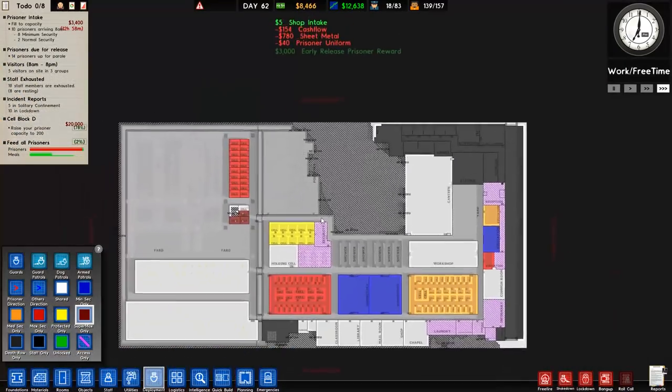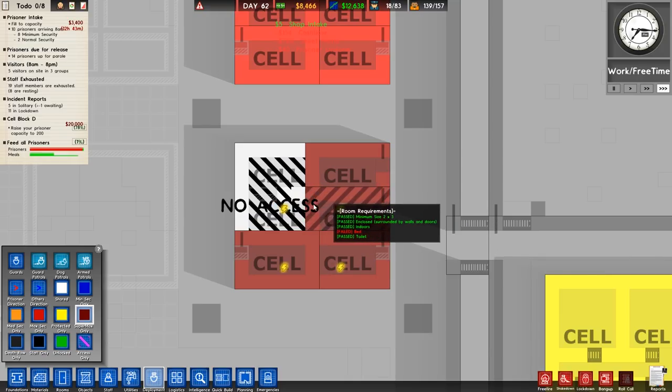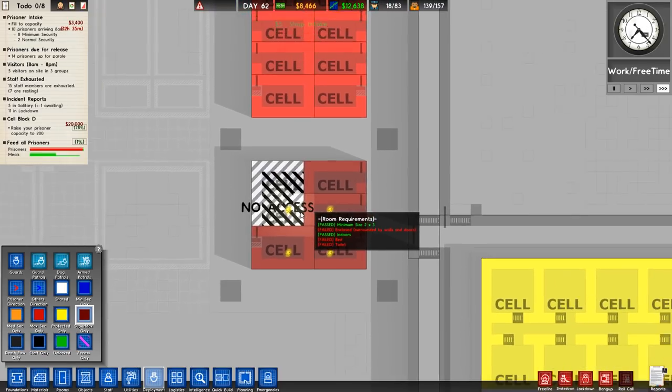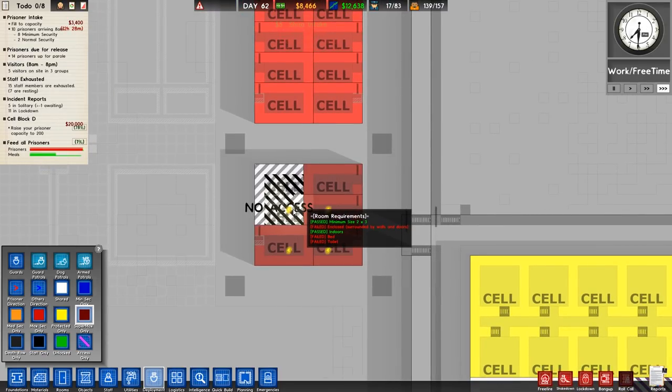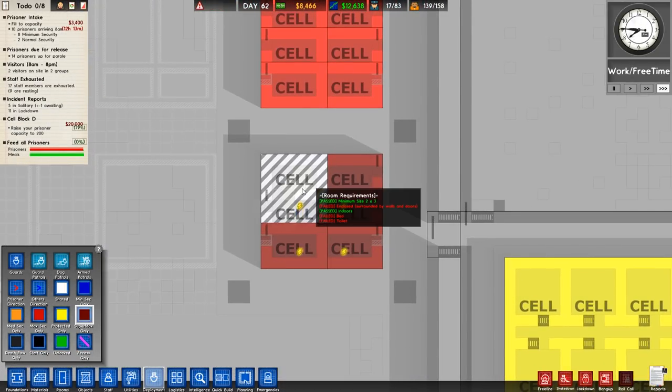Apparently there's a tunnel near the canteen — we'll get rid of that. So cell block D: raise prisoner capacity to 200. We're well on our way to doing that with 158.